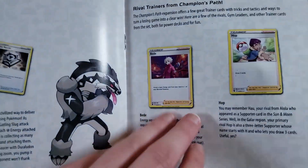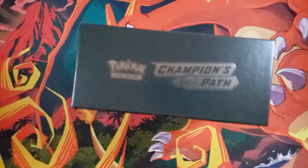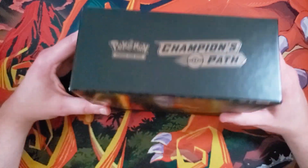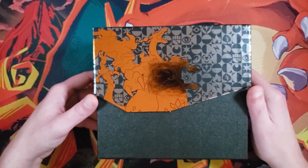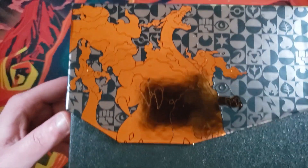It gives you this booklet, which I really like. I really wanted this just so I can keep track of the cards that are in it. And then it has the actual Elite Trainer Box right there. It kind of looks bad because my camera's right above it, but there's Charizard on there.